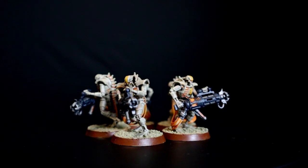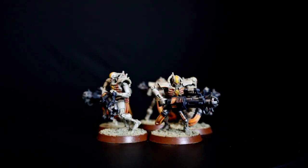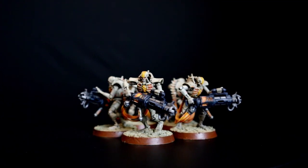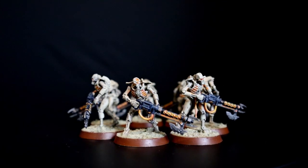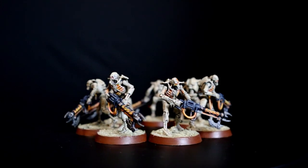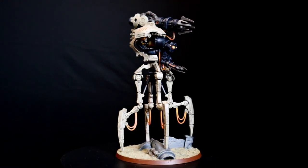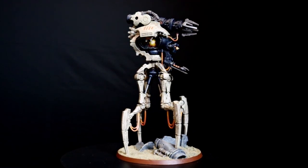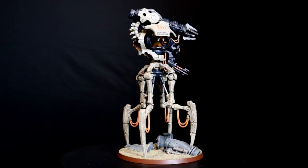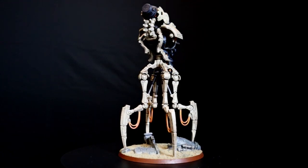Next on the list are the Immortals, armed with a Tesla carbine that scores 2 additional hits for every hit roll of 6. With ballistic skill and saving throw both at 3+, my Immortals should put Astra units in trouble. There are also 12 Necron Warriors with Gauss Flayer — I'll use them to keep Astra's units away from objectives. Last but not least, my Canoptek Doomstalker is equipped with the Doomsday Blaster, which has 2 powers of fire: low power when it moves and high power when it doesn't. It also has a twin Gauss Flayer.